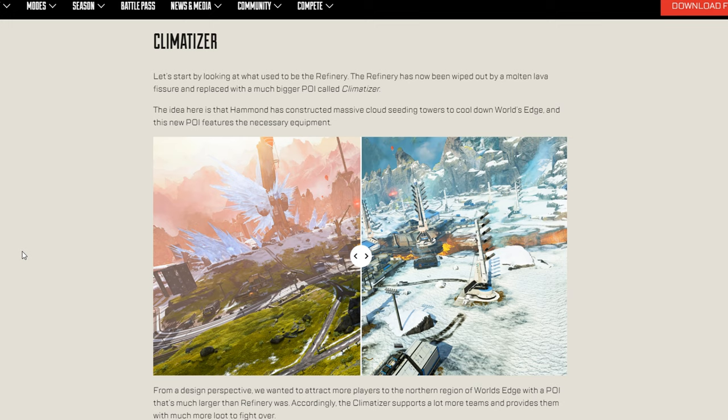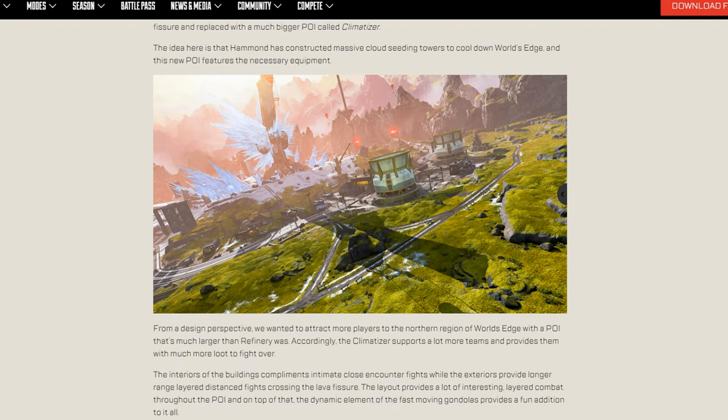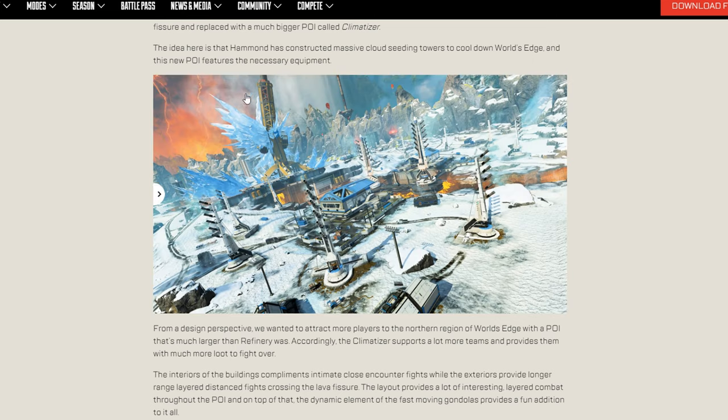This kind of makes sense — Refinery is definitely one of the lesser, less popular POIs. Looking at the before, we see Refinery, and the after — wow, that's quite a bit of changes there. They flat out removed everything with Refinery. You see Epicenter in the background, but you see all these new little pill boxes there which could potentially have loot. I'm not sure if you can go inside those.